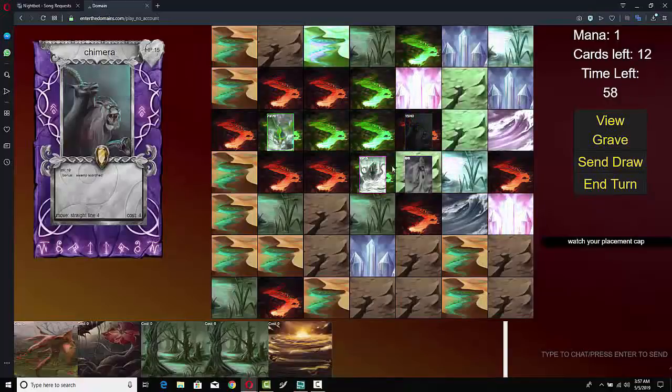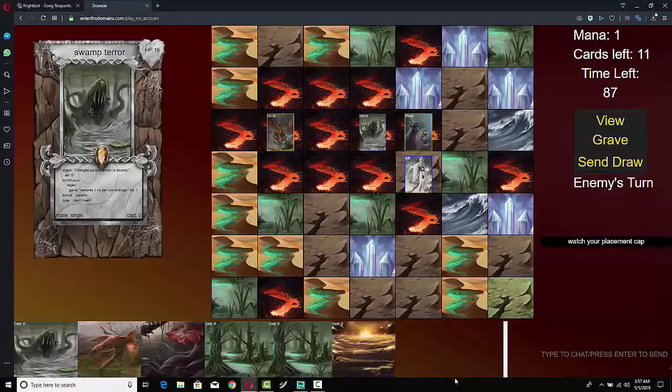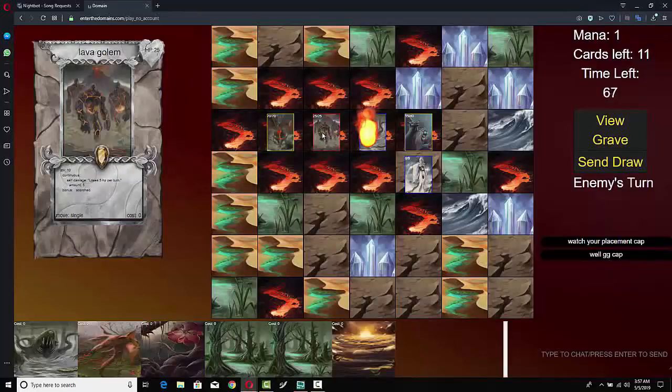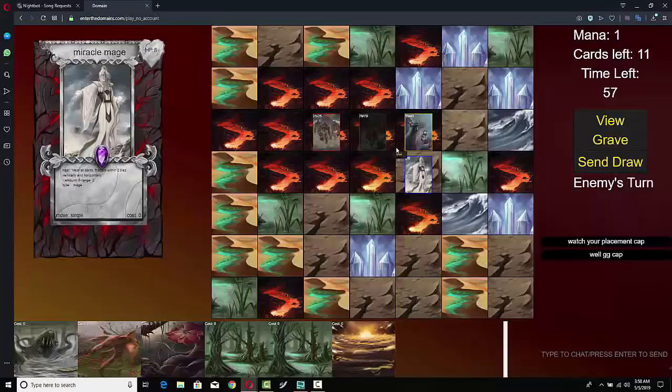I'm trying to create as much distance as possible from the Taurus Dragon. Unfortunately the Chimera's mobility is not great compared to the Taurus Dragon. I summoned my Miracle Mage to get some health back since I'm on the back foot. I put my Swamp Terror in front hoping it could stall, but with all his terrain turned to scorch, my Swamp Terror bites the dust immediately — his Taurus Dragon is on a rampage.